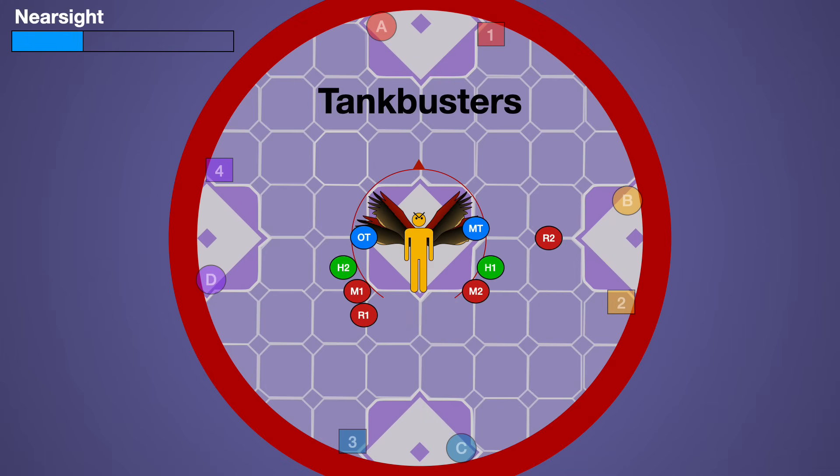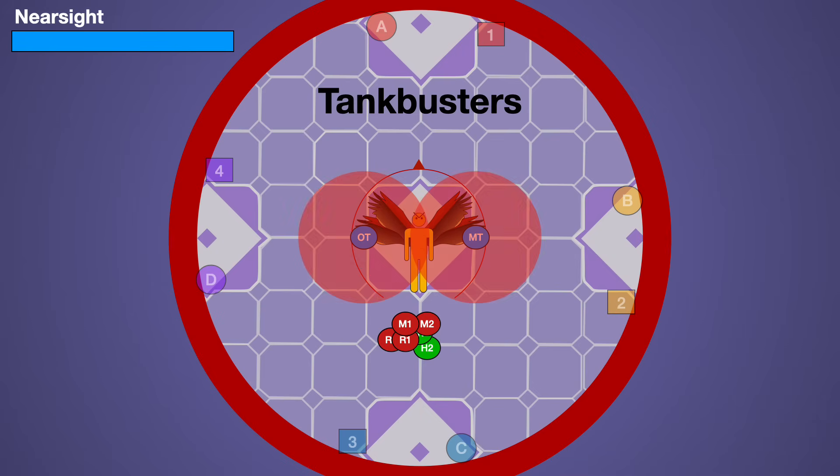There are four tank busters in this fight. Nearsight will target the two nearest players to the boss and hit them with a spread cleaving AoE. To deal with this, have your two tanks spread to inside the hitbox, to opposite sides of the boss, and make sure every other player is outside of the hitbox.